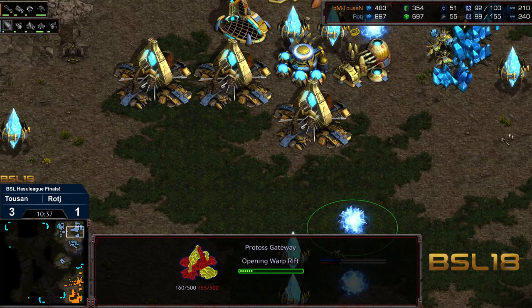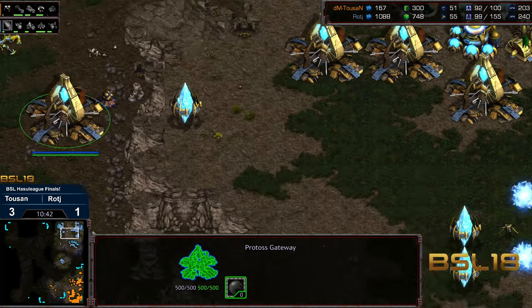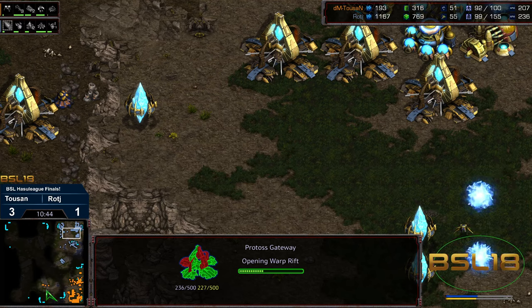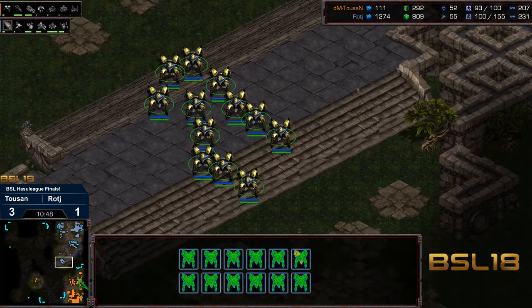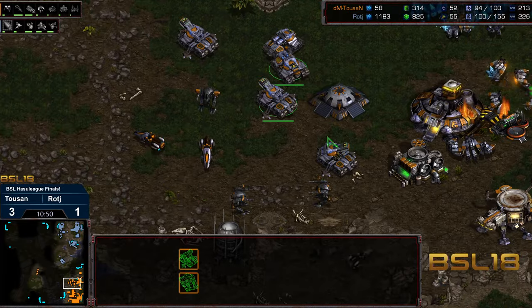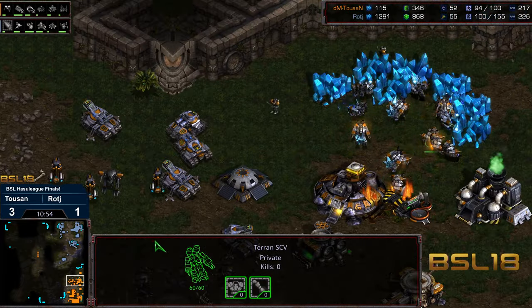This has been all off of three gateways this entire time. A fourth, fifth, and sixth gateway getting plopped down. A couple vultures making their way out in the field now. Supply counts have gotten a lot closer. We are seeing a command center — it looks like Tucson wants to go ahead and deny that 12 o'clock expansion, make sure he denies that fourth with vultures flooding out around the map.